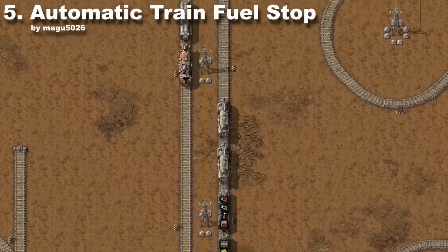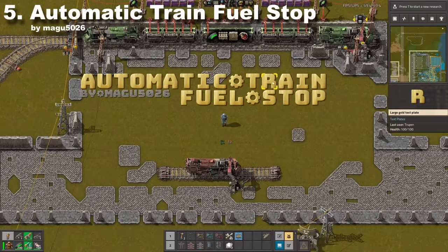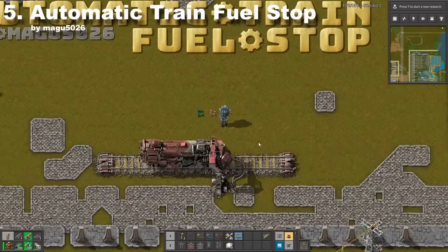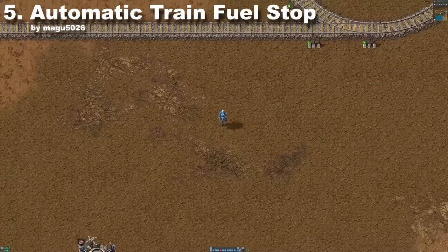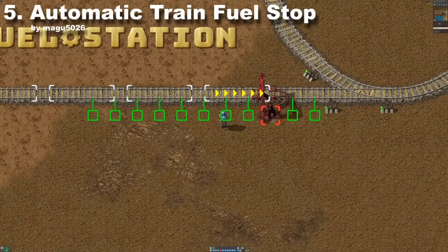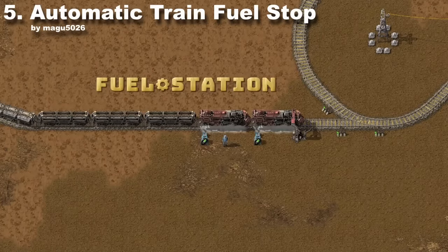Quality of life features like this one should be implemented in the core game, but they aren't, so we have this mod instead. Automatic Train Fuel Stop does exactly what you think it does. Simply set up a functional train network and build a fueling stop with a train stop from this mod. Now whenever a train is running low on fuel, it will simply resupply itself.